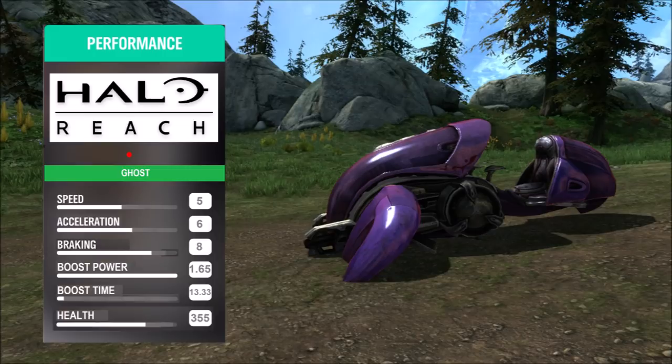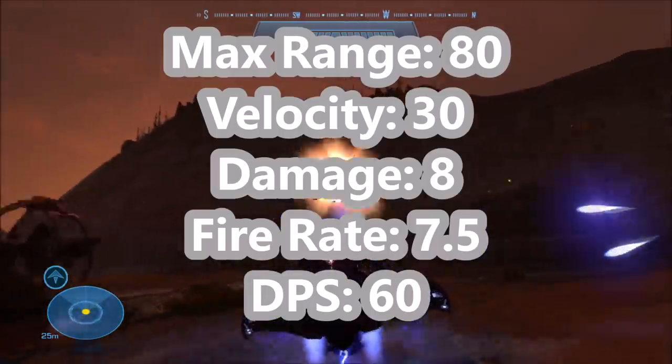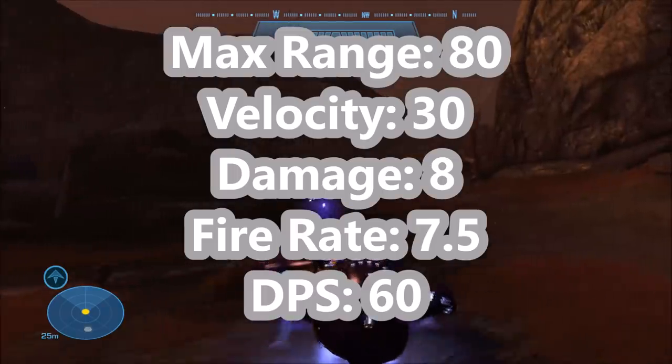Halo Reach's Ghost stats are still very similar to Halo 3's and Halo 2's — same speed, same acceleration, same braking. Boost power is still 1.65. However, now they've introduced a truly limited boost time. In about 13.33 seconds, you run out of boost and have to wait for it to recharge. And the health has even been reduced to 355 points versus the 400 from Halo 3.